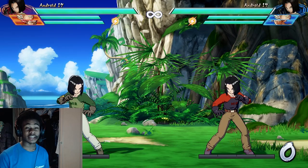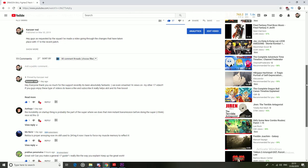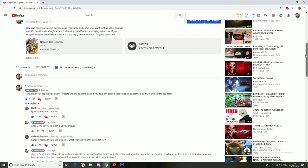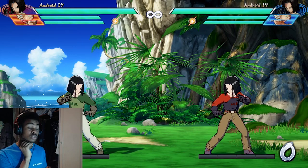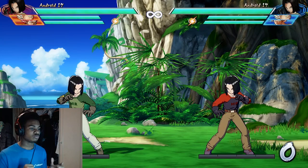Hey everyone, it's Kanza here. I just want to say a big thank you for all the support you guys have given me in the past week with the two videos I made on Android 17's corner combo optimization and also the patch changes. In the comments I was asked by a couple of people to make a video on his basic game plan - what you should be looking for when playing 17. Someone also asked what assists or what characters go well with him, so I'm going to be breaking that down into two different sections today.